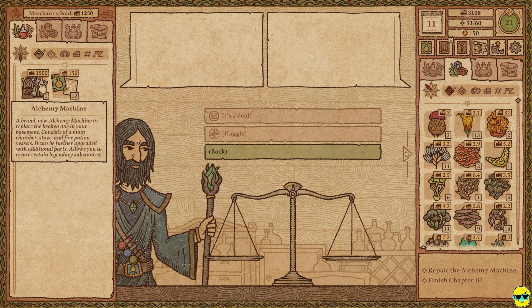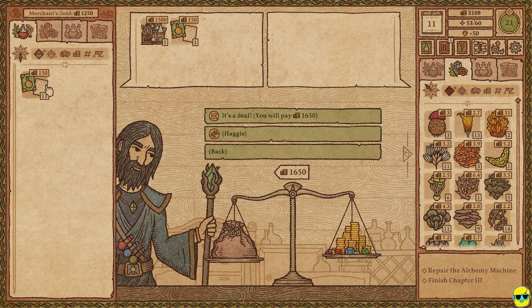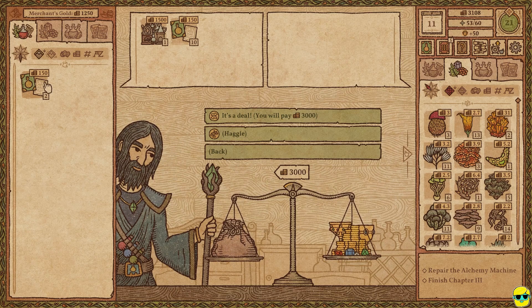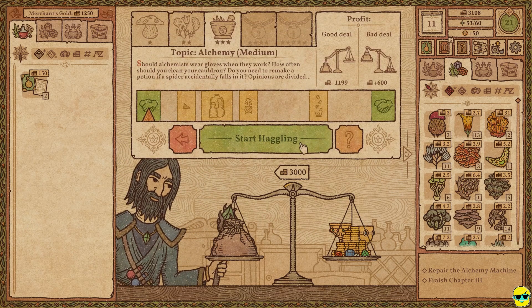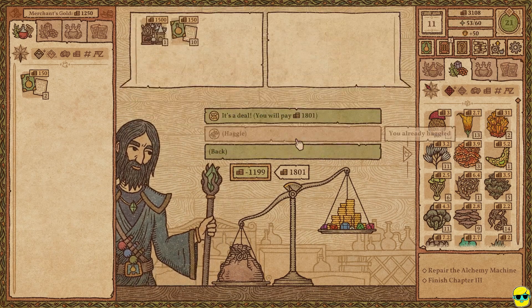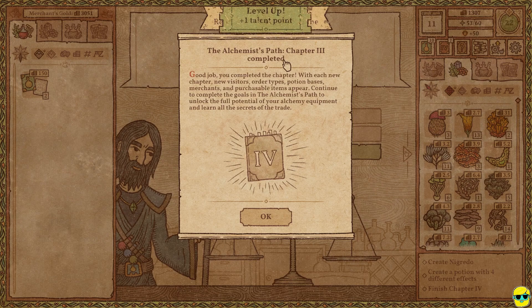So for $1,500, we can get a new alchemy machine. I'm going to haggle with the guy too, because I want more magic pages, of course. We're going to spend all of our cash on all of this stuff, and I'm going to haggle. We can do this. Perfect — we almost got it for half price. We saved $1,200. And we completed the alchemist path, chapter 3.